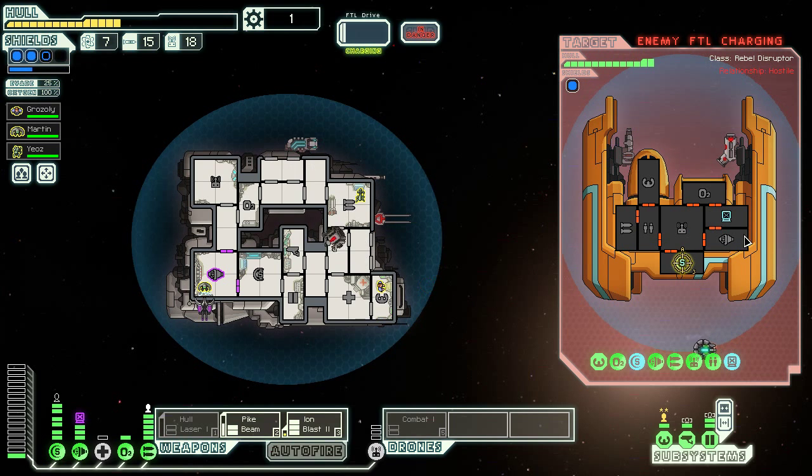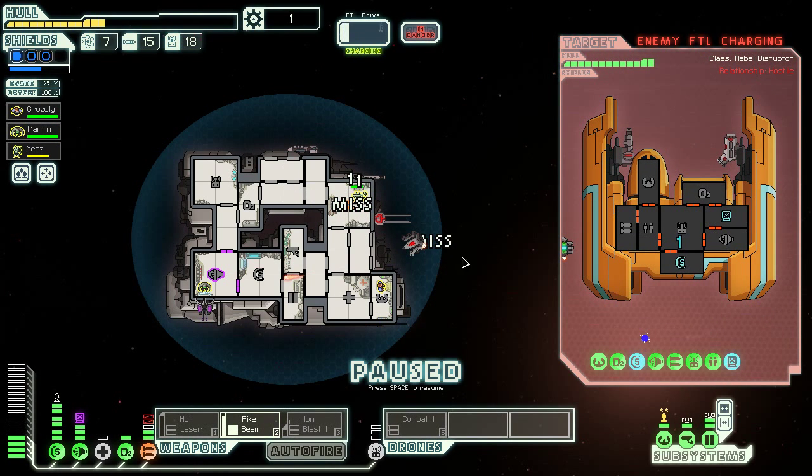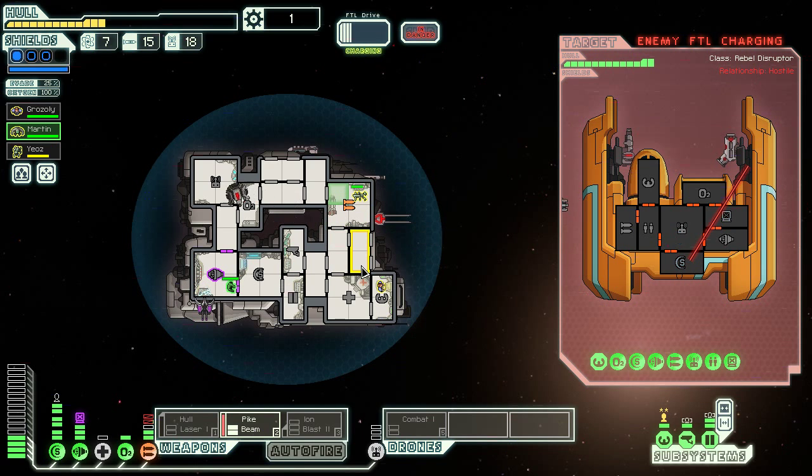It looks like they have a Combat 2 drone, so that is a little scary. The flat cannon just hit me right in the weapons right away. That stinks. We have Mantis in to repair and we have an Engie who is blocked in there, so I don't think we're going to be having weapons for a little while.